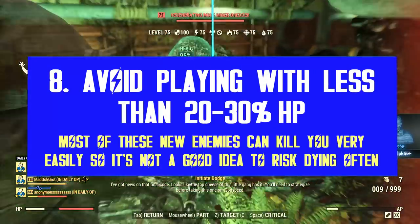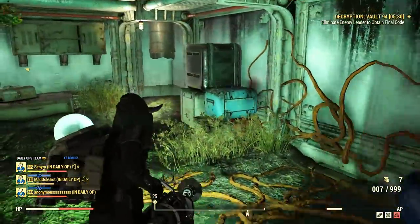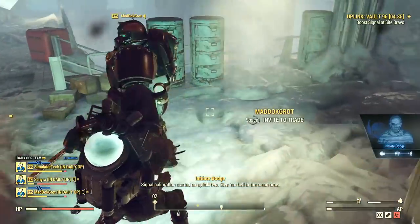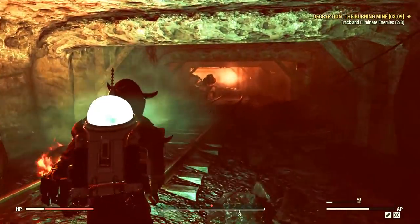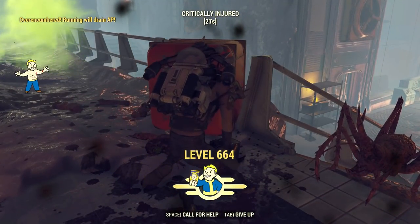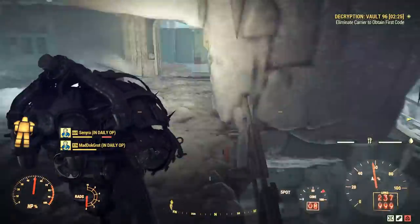Most players use a bloodied build and have no issues staying alive while playing with 20% HP or less, however with this daily ops expansion things are changing. The Savage Strike mutation allows enemies to hit much harder, and normally that means they can kill you in a few hits, sometimes just one. Most melee enemies are so OP — crickets don't even need to attack, they look at you and you're already downed. Same for hounds and war dogs. Relying on luck and chance is not really a wise strategy. It only takes one single hit and you die when you are below 20% HP.